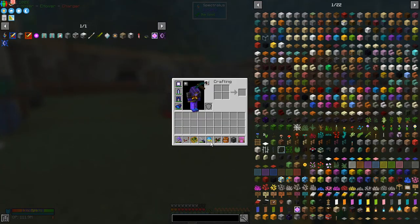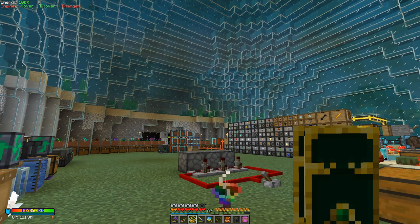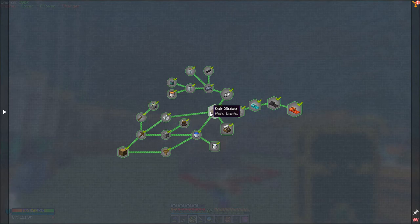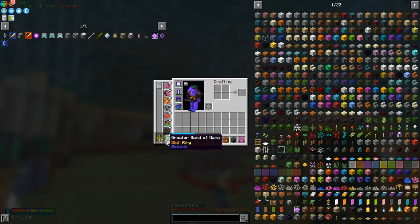Before we do that, I've built this thing called the Mana Monocle. What you can do is put this into one of your Curios slots — I think that's Q. Press E and have a look at your Curios slots. I've got lots of things in my Curios slots at the moment: I've got these greater bands of mana — I think this one actually charges up by itself.